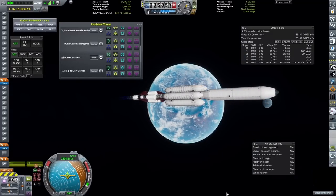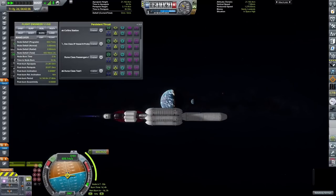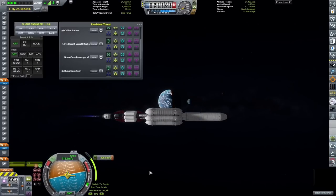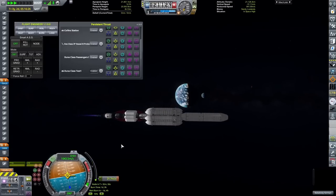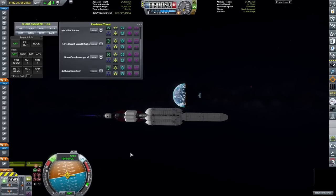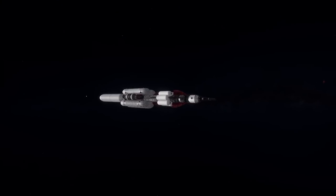Now ready to begin its burn over to Hydrus — though that's not the burn we're doing right now, as the burn right now is just to circularize it. But with this now in place — and Bababooie Kerman apparently on board the vessel, which he is not, that's a weird bug from releasing things from Collins Station — we are absolutely ready to send the two Juna-class ships over to Hydrus to begin building our first ever interplanetary colony.